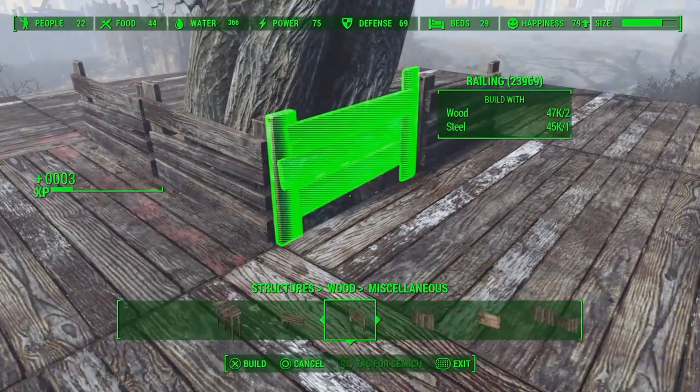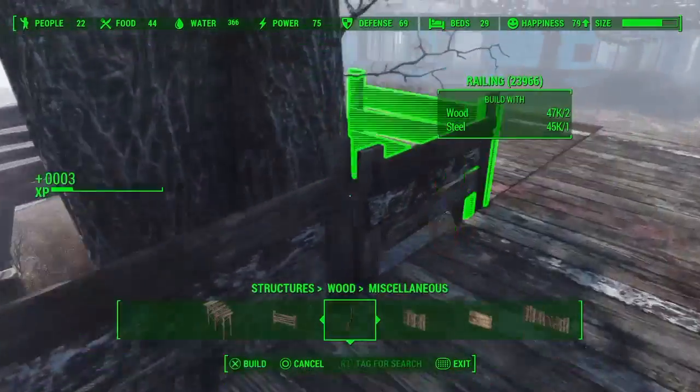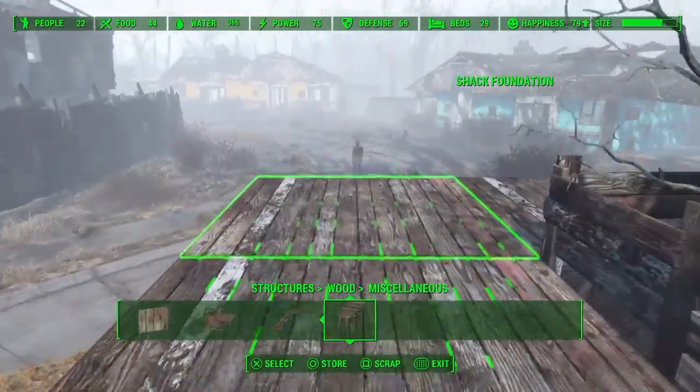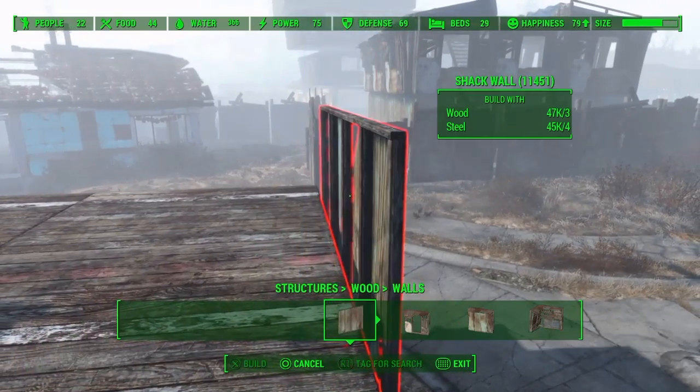Once I'd done that I put some railings around the tree so you don't fall out, and it does look a little bit better. I used different railings so it doesn't look all the same — you do want to get a little bit of different textures in there just to look better.